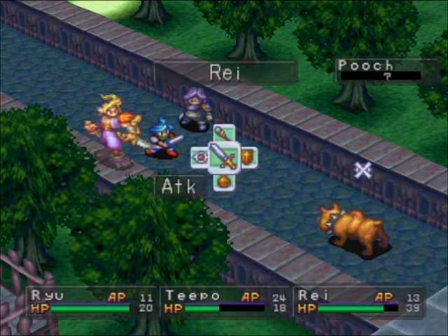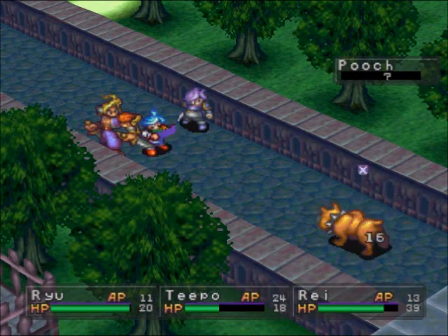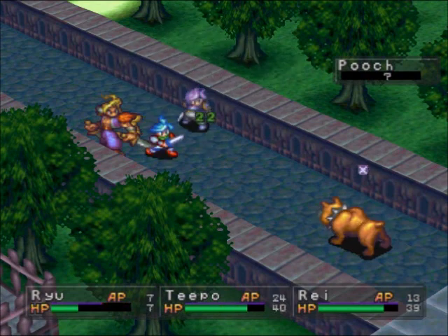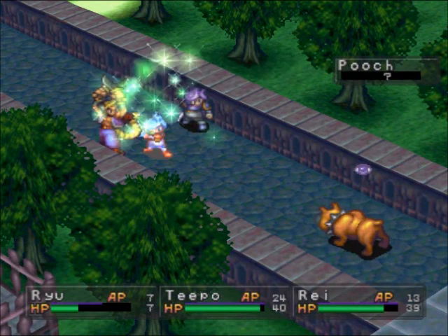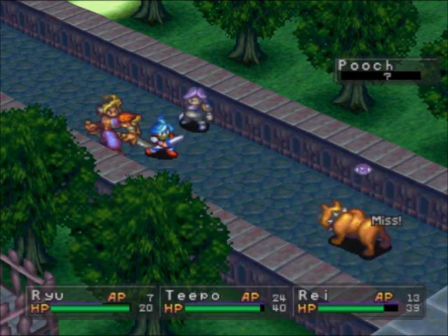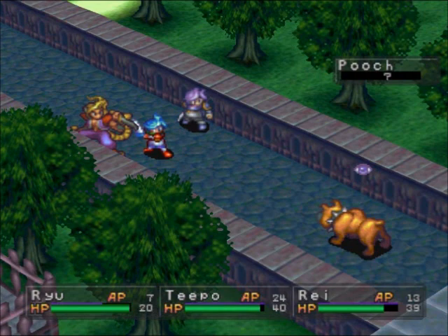Got a nice blind on him — now he shouldn't be too difficult to take out. Now that this boss is blind, he's pretty harmless. Except for Ryu, because Ryu has almost no health. But this won't be for long. Now that Ryu has gotten his Master, I will be leveling him going forward — I will not be killing him off each boss anymore, because that was a little silly. I did that mainly so I could get to this Master and have Ryu train at Masters from Level 1.